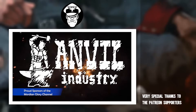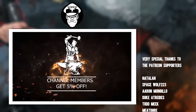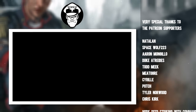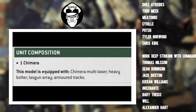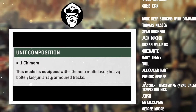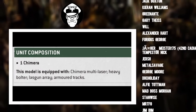The first thing I want to do is take a look at what the Chimera comes with as standard and what options we actually have available to this unit. On your basic APC you are going to get a Chimera multi-laser, a heavy bolter, a lasgun array, and armoured tracks. Now those last two - the array and the tracks - they're fixed. You can't do anything with them whatsoever.